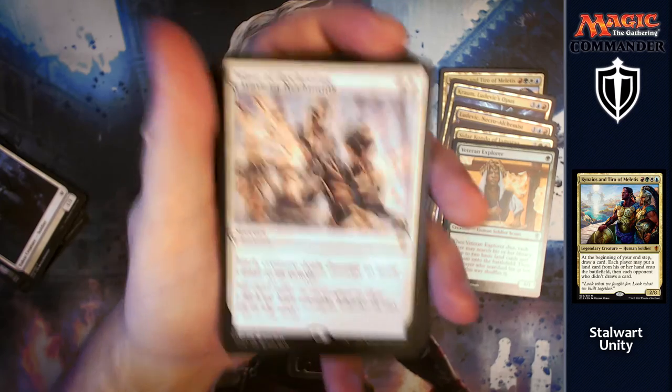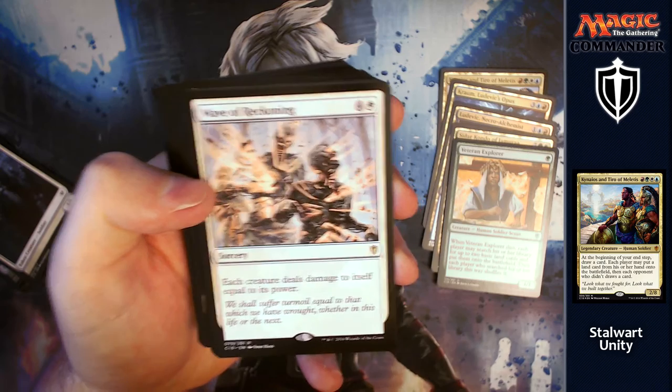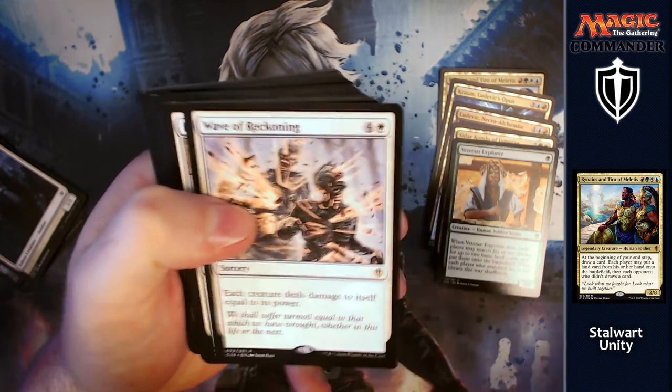Next we've got Wave of Reckoning: for four and a white, a sorcery where each creature deals damage to itself equal to its power. A nice way of removing lots and lots of creatures.